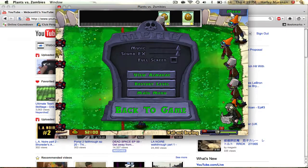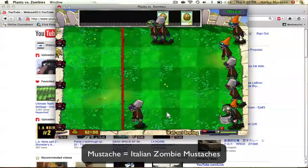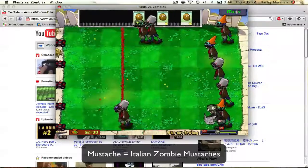Another cheat is the mustache. If you type in 'mustache,' the zombies will also have a mustache. Now, if you at any time want to deactivate the cheats or the codes, just type in the same item — like if you want to remove the sunglasses, type in 'future'; if you want to remove the mustache, type in 'mustache.' Now type in 'mustache' and you're gonna see what happens — spelled correctly — and now they all have Italian mustaches.